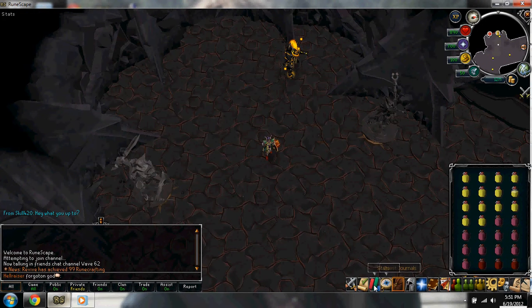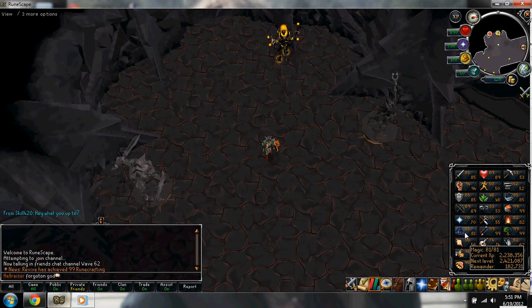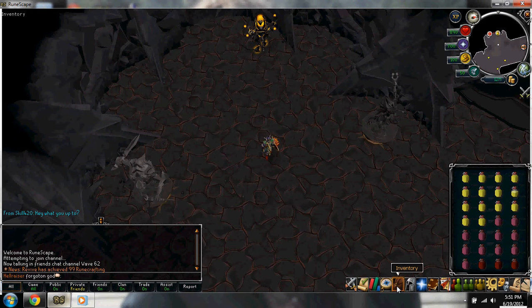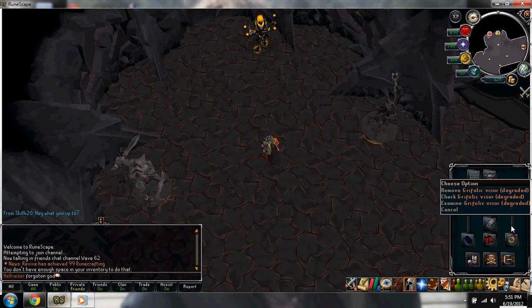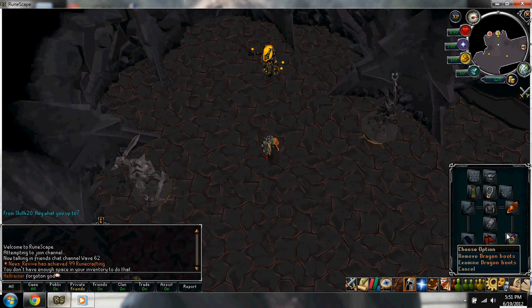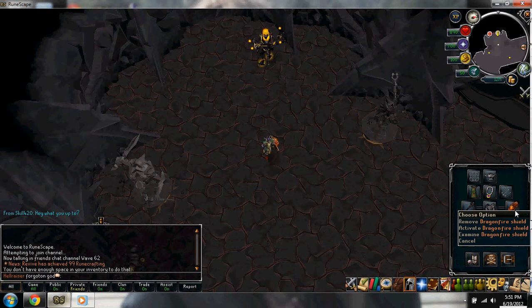I couldn't use a guide because every guide I found required 90 mage plus, and you don't have to be. I'm only 81 magic and 85 defense, so I've done it pretty easily. Every guide I saw had everyone wearing gano, but I'm just wearing grafali with a dragonfire shield, polypore staff, a regin bracelet, dragon boots, and ring of wealth.